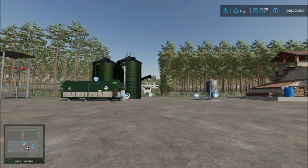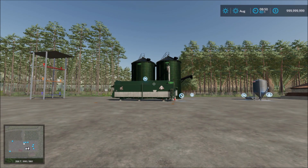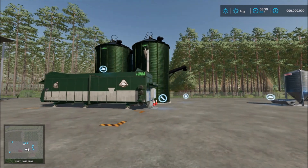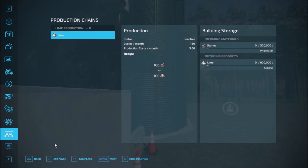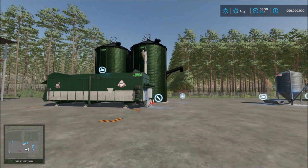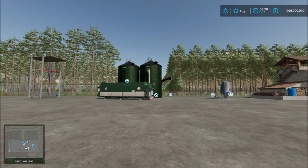Next we have lime production. This is a lime production — you put in rocks and it creates lime. So you can create your lime from the rocks you collect off on the field.